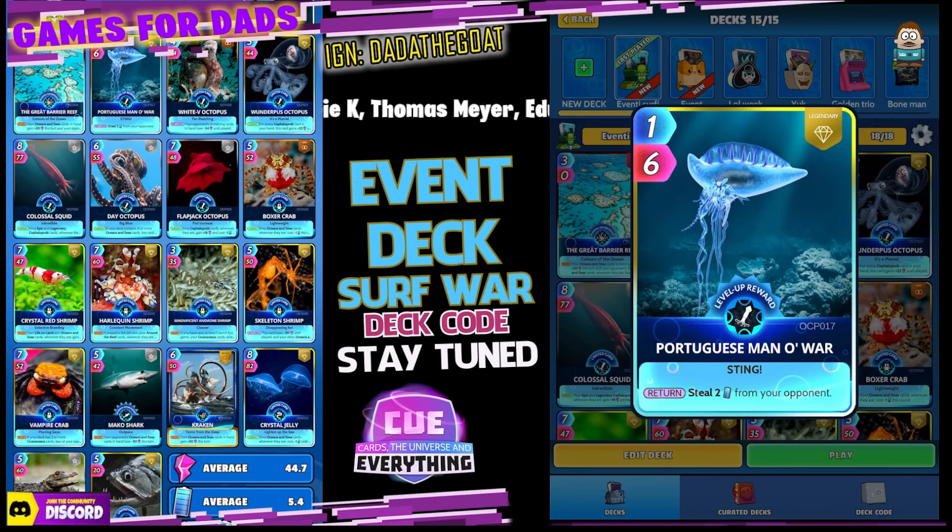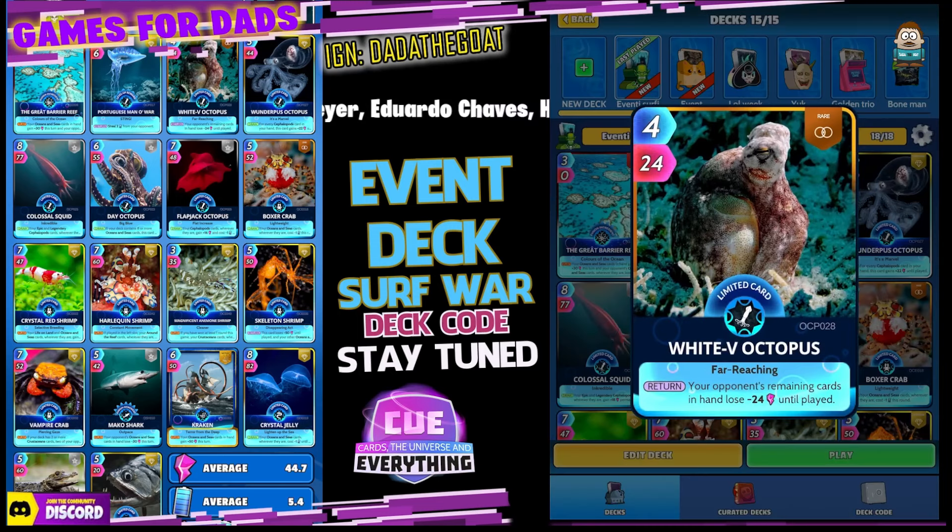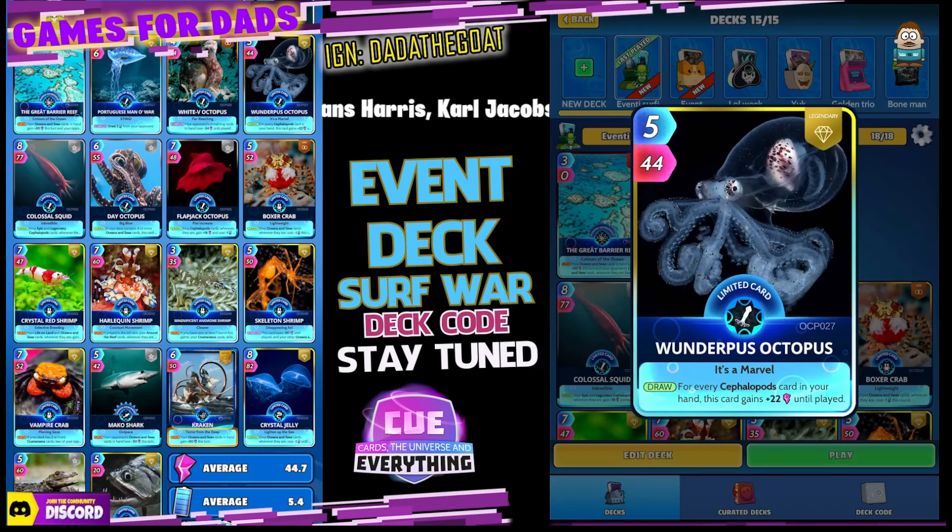Portuguese Man O' War — good card, one for six energy, a little bit tight in this event, but he helps on the return, stealing two energy from your opponent. The White V Octopus — four for 24. On the return, your opponent's remaining cards in hand lose minus 24 power until play. Nice card. Got a few octopus in here.